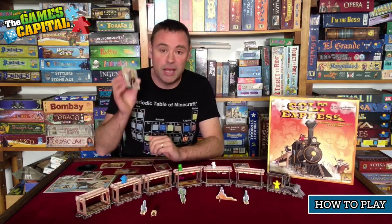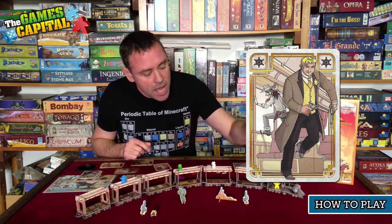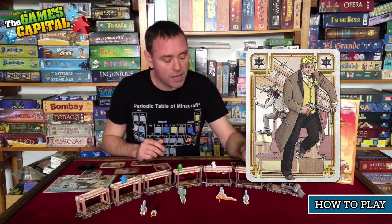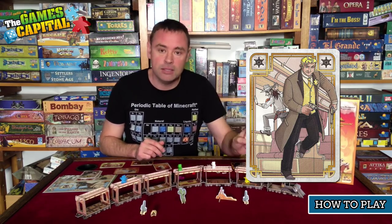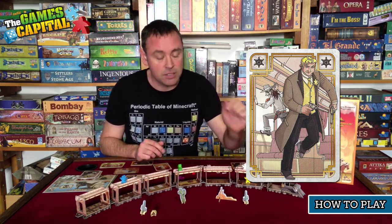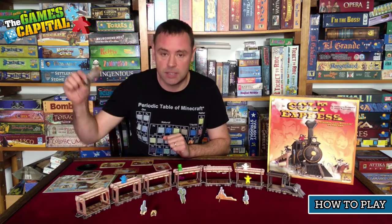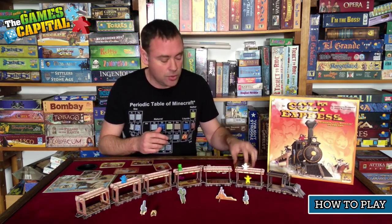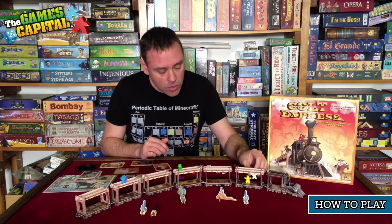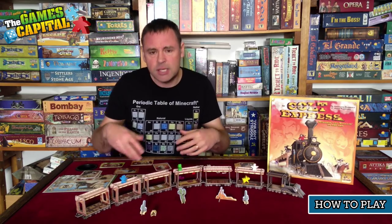The final action is moving the marshal, indicated by a sheriff's badge symbol. You can move the marshal — the yellow cowboy — one carriage left or right. If he ends up in a carriage with another player, he immediately sends that bandit to the roof and they receive a neutral bullet card, which clogs their deck. If a player ever ends up in the same space as the marshal — for example by playing a move-down card — they are automatically pushed to the roof and receive a bullet token.